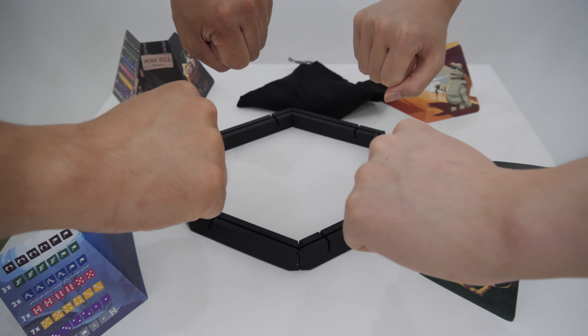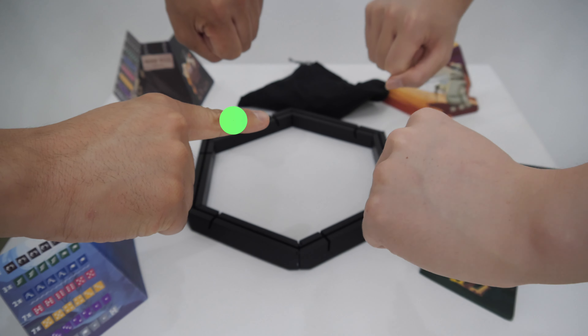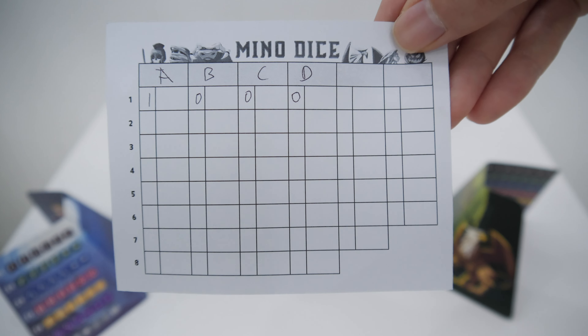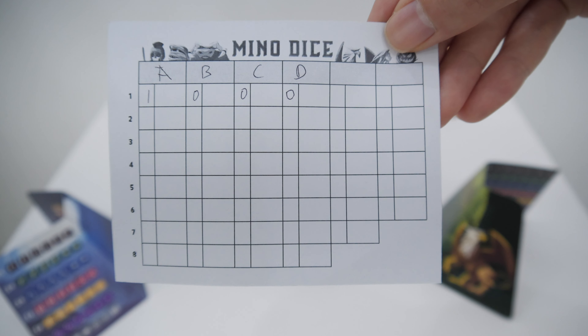When all players are holding up their fists towards the middle of the table, all together knock the table while saying "grow, grow, growl!" With the growl, all players open their fists at the same time and spread out as many fingers as the tricks they want to win in this round.